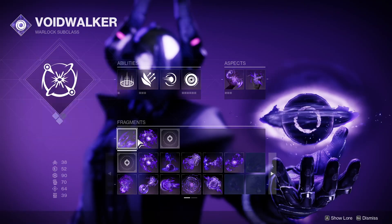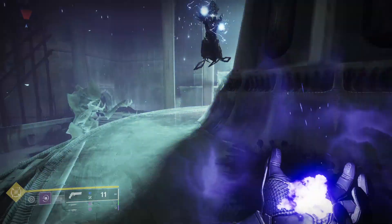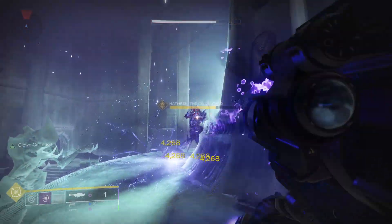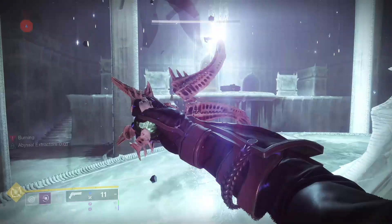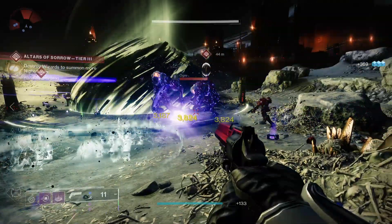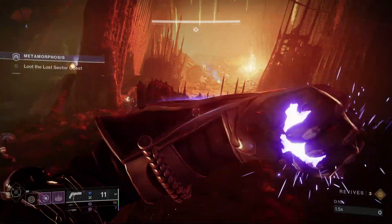When you throw on Echo of Undermining and Echo of Expulsion, things start to get out of hand. As soon as your grenade makes contact, the enemy turns purple and now they're taking 15% more damage from you and all your buddies. When they die to the vortex, their body explodes and you cook the whole group like popcorn in the microwave. This grenade is borderline overpowered, and you're going to want to have it up all the time.